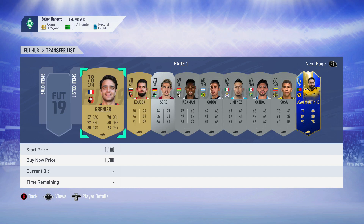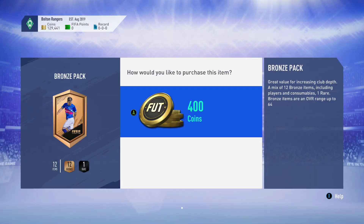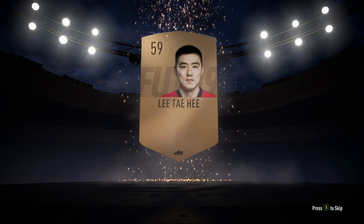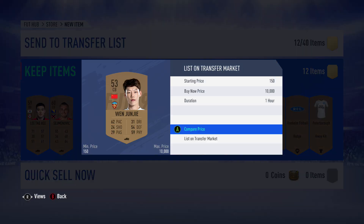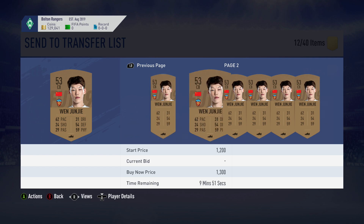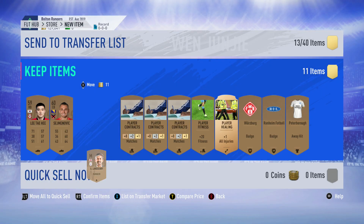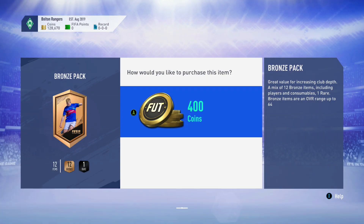Basically what you do is open bronze packs, and you need to know what sells - that's what we're going to talk about. Number one thing: know all the league SBCs. Know every single one; know which players are going to sell and have a general idea of the live squad building challenges that are out. This pack was 400 coins, this guy's going to sell - list him up for 750, the cheapest one's 950, boom, there's profit. I typically quick sell all the contracts because I don't want to clutter things up.